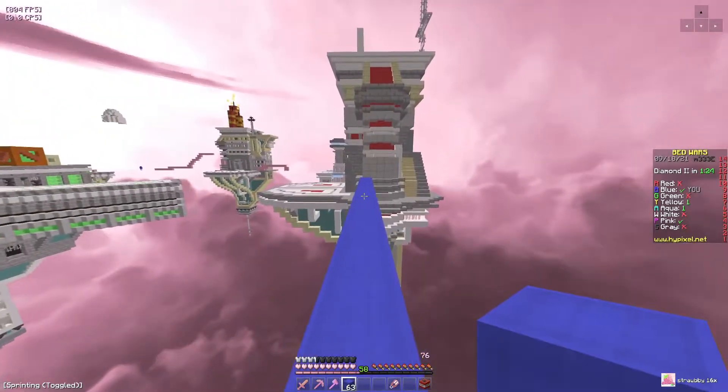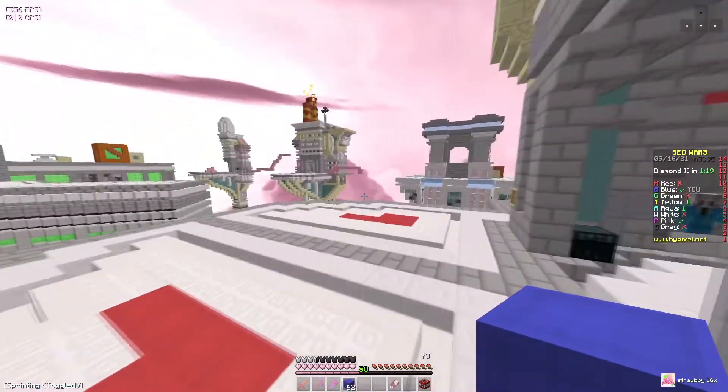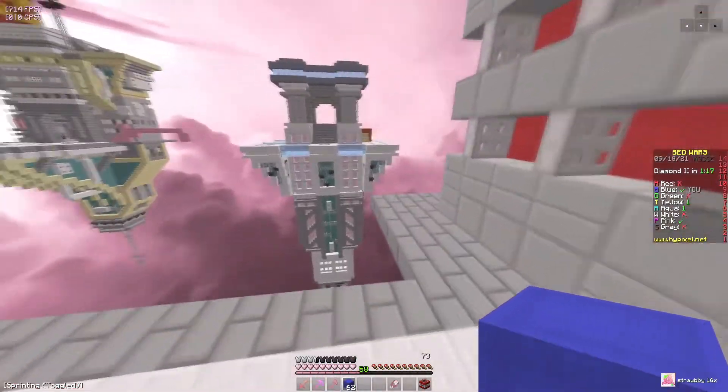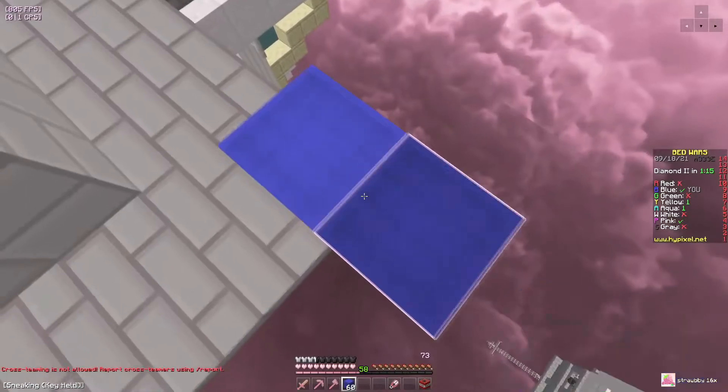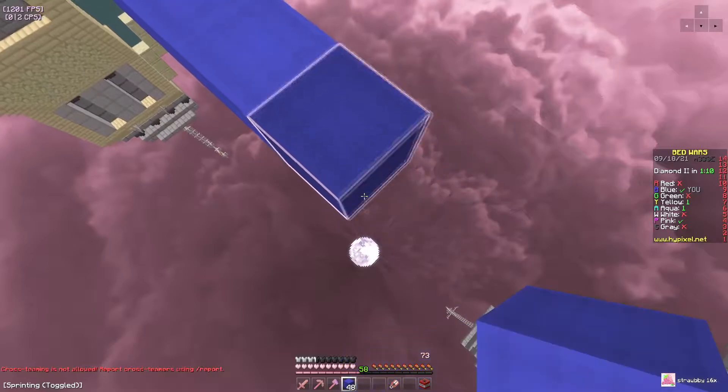If you look at the wool as I'm making my way across this bridge — the wool has like a grid pattern to it. But the grid is super soft, so it's not too obtrusive.